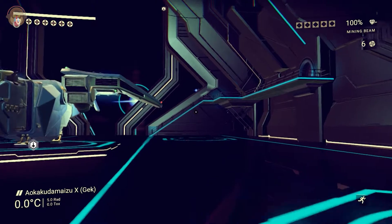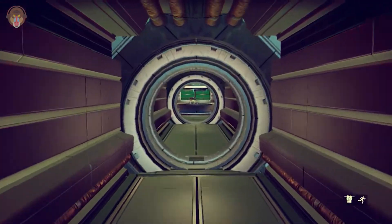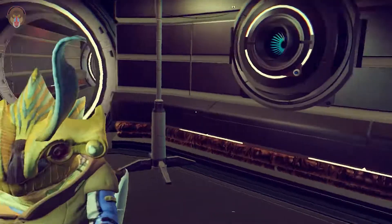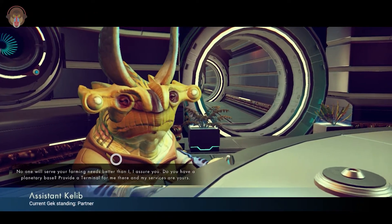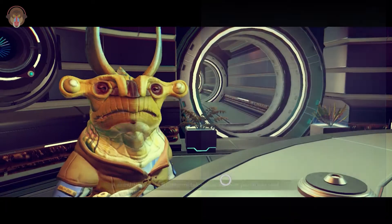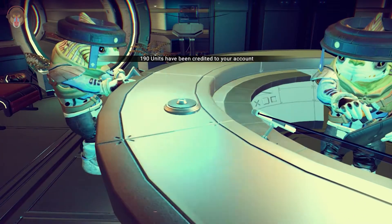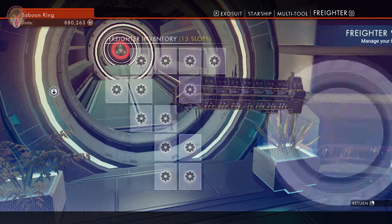Now let's see if we can go and hire a farmer — that's the other reason I came here. Luckily, this guy on the right is a farmer. Yeah, he likes me, I like him. Yes, you are a farmer and I need your assistance my friend — come work for me. Awesome! I'll cut here, get back to base, and see what the farmer has to offer.